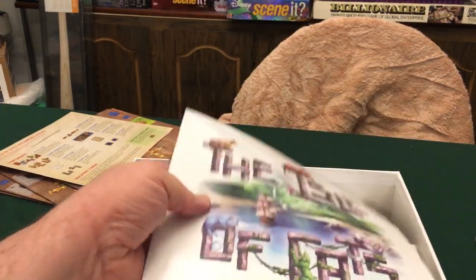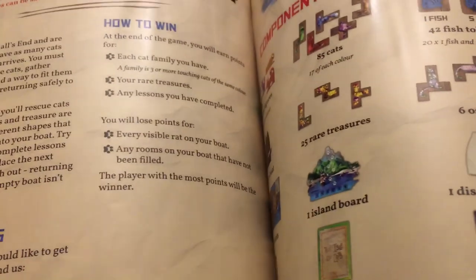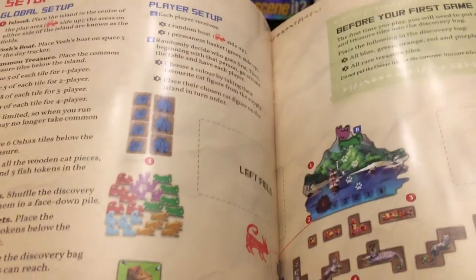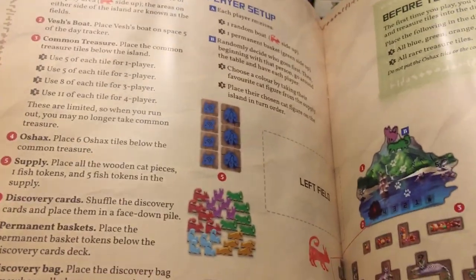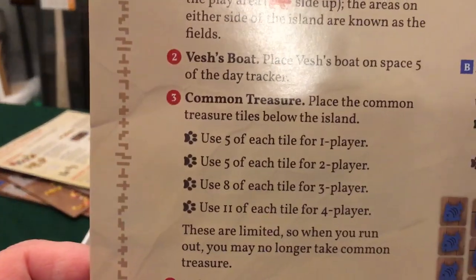It wasn't supposed to be packed this way, but the shipping company put the instructions on top, which kind of curled and bent them a little bit. The rulebook is not too bad — the inside is very informative with lots of colors, pictures, and rules. Very clear.